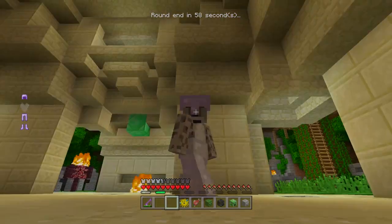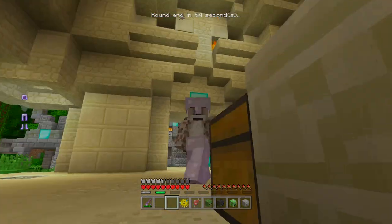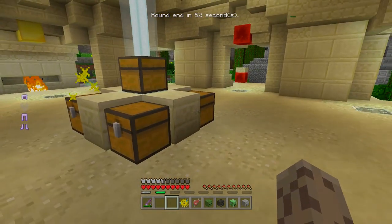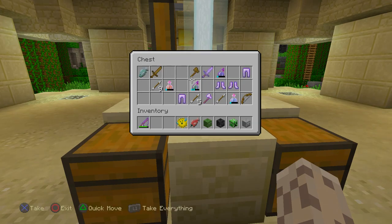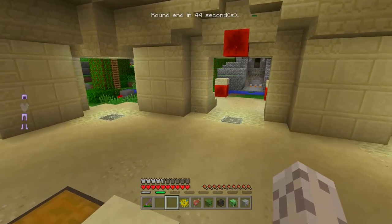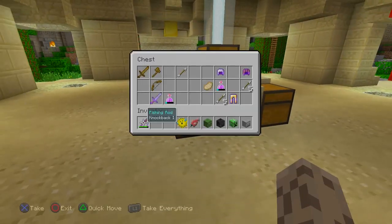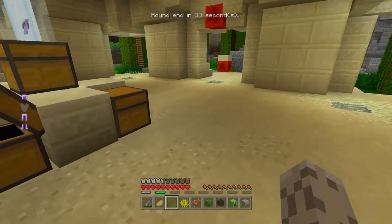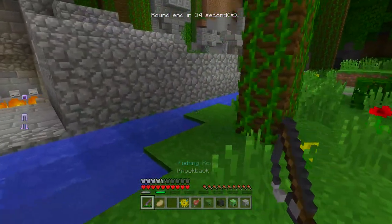As for armor, the best you can find is mostly iron. There are diamond boots and diamond leggings, but they nerfed the diamond chestplate, so it's now just an iron chestplate. So the very best equipment is an iron axe, a stone sword, a slightly enchanted bow, or iron armor. The best food you can find is pork chops, which are found naturally in the starter chest.